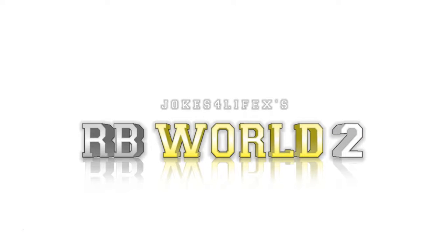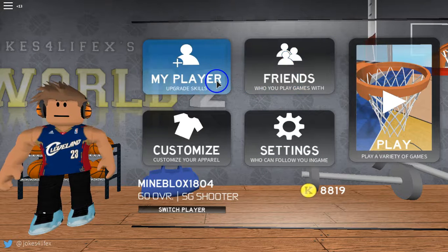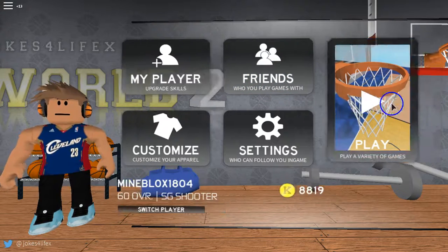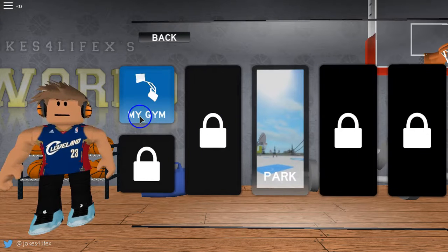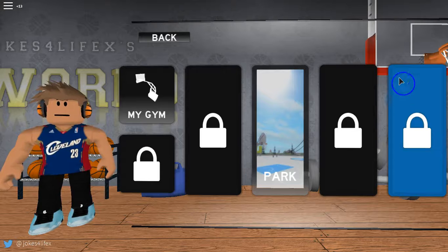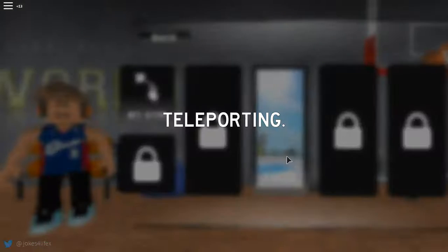RB World 2 — ZX's jokes for life. We have my player, upgrade skills, customize, and settings. I'm not very good — I'm trying to get good stats. You can invite friends to play with. Looking at the play modes, there's My Gym and My Park open right now, but there are four total game modes that still need to come out.